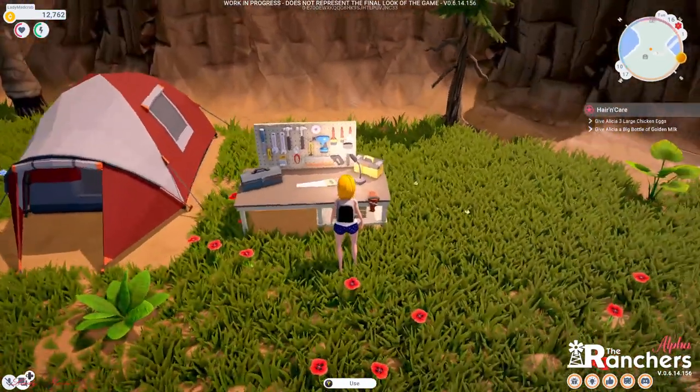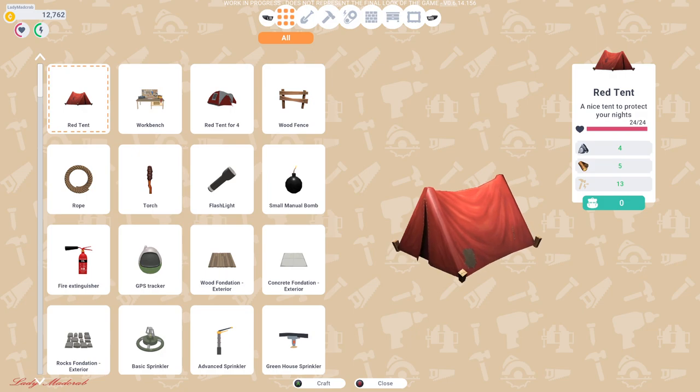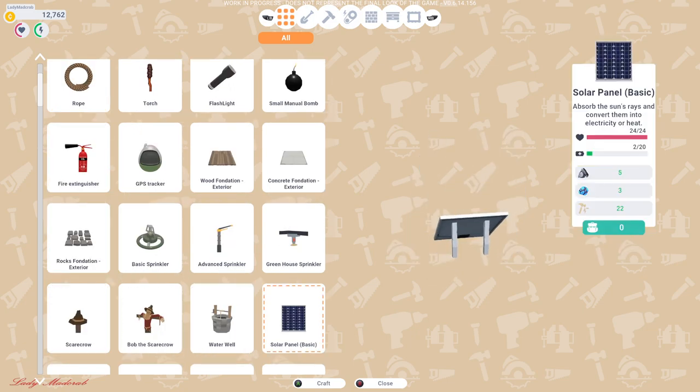All right, let's go back to my farm. Here we are. This is our work bins — we have electric already, subscribe to our electric. And now let's go this way down. Solar panel, there you go. I need more stone to make one — I'll get more stone, guys.